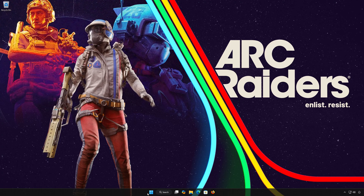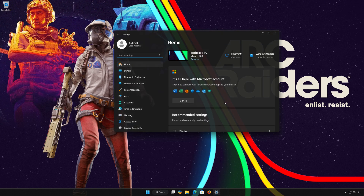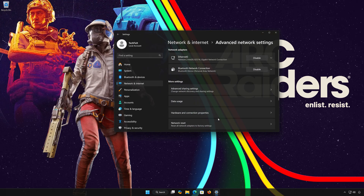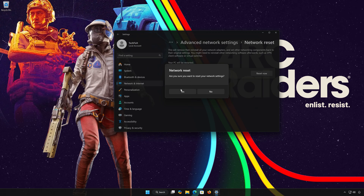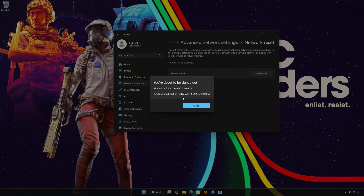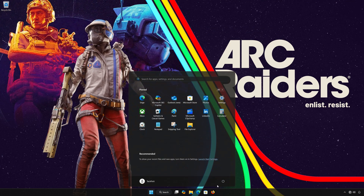Solution number 3. First, open the Start menu and open Settings. Open Network and Internet, then open Advanced Network Settings. Open Network Reset and click on Reset Now. Press Yes, then press Close. Restart your PC to apply the changes.